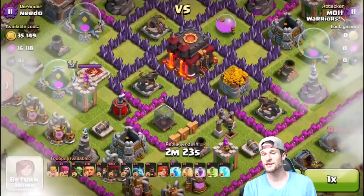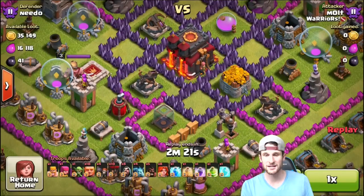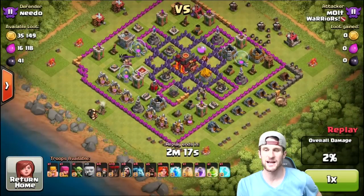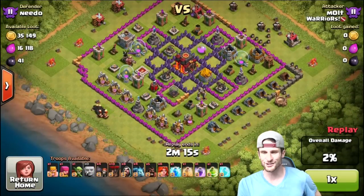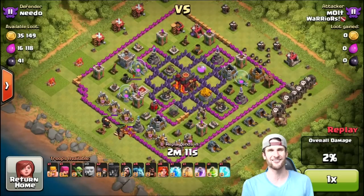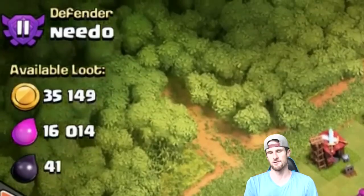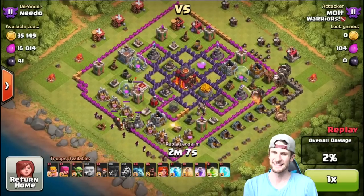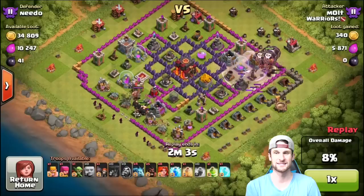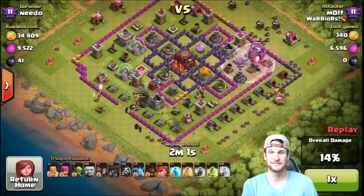Alright guys, here's the first one — you can see all my troops at the bottom. A whole bunch of giants coming in, we've got giants, wall breakers, balloons, wizards, hog riders, valkyries, all this kind of stuff. Mr. Neato is gonna get crushed by Molt in the most random attack strategy ever.